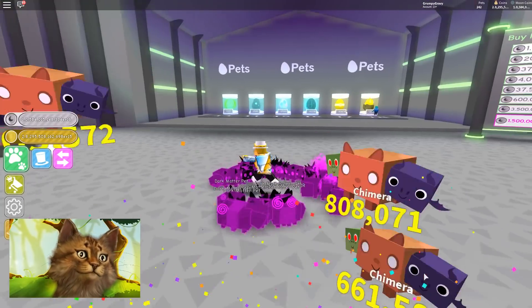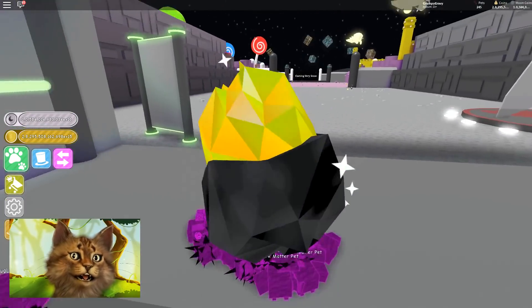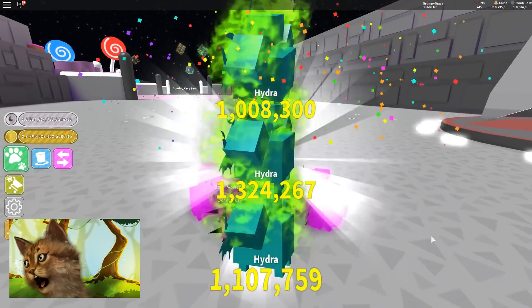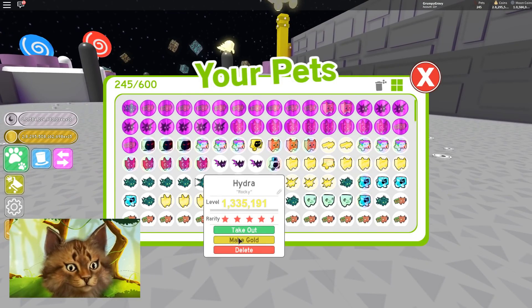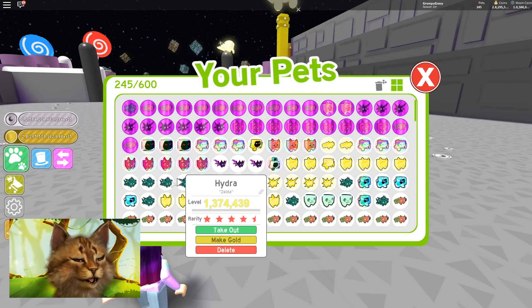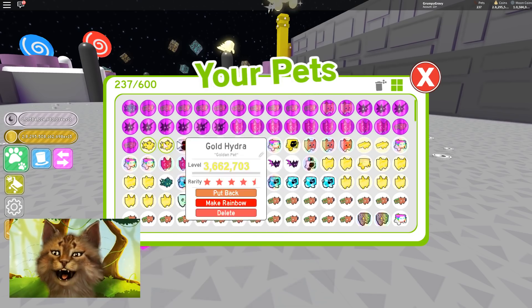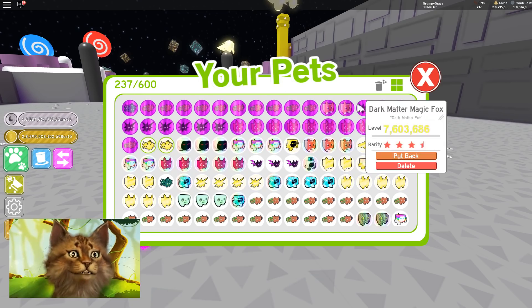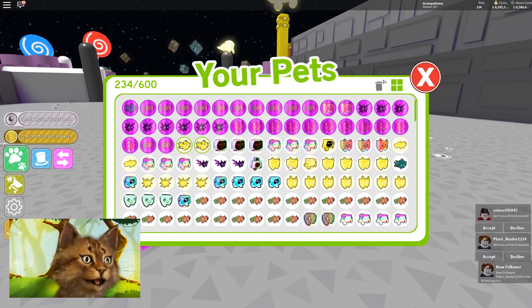Chimera. And... oh! Hydra! Yes! Let me try making some of these gold. I currently don't have any Hydra's gold, right? So if I make this gold, I should technically get two, because of that game pass. Yeah, you do get two — I was right. That game pass is literally so broken, way too good.